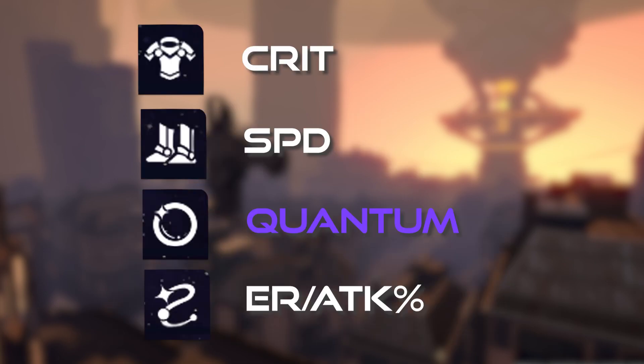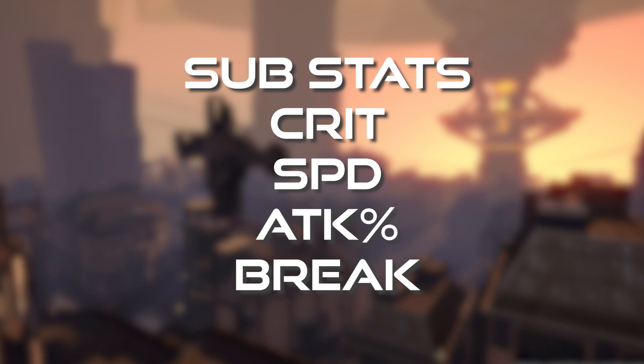Main stats — for the body piece, you want crit. For feet, you want speed to make her fast. For sphere, you want quantum damage boost. For the link rope, you want either attack or energy regeneration. For substats, you want crit, speed, attack percentage, and then break effect.